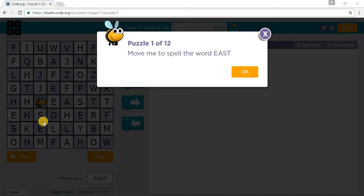Welcome to Code.org Course 1, Stage 11: Spelling Bee. Let's begin with Puzzle 1.